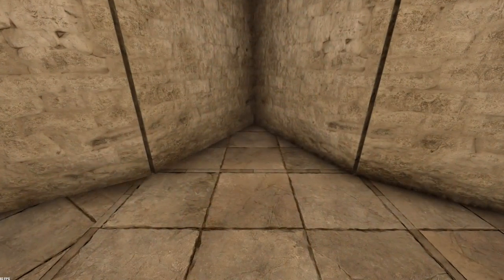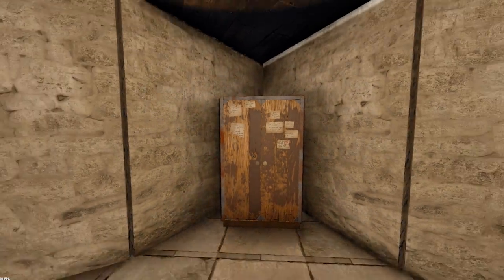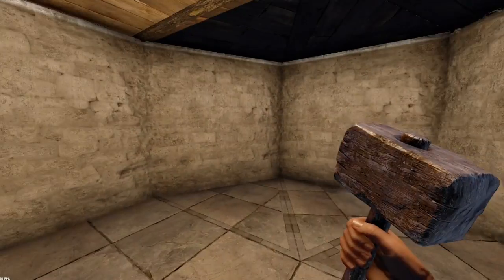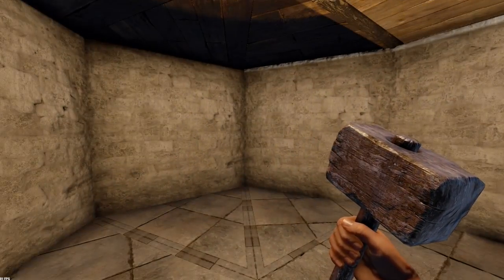Add your tool cupboard here in the back triangle. You can go ahead and wall that off right now. Leave the soft side facing inwards just to make it less suspicious, so they don't know exactly where the tool cupboard is.